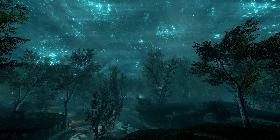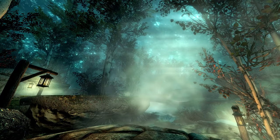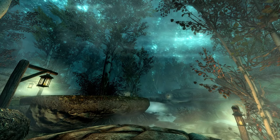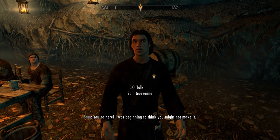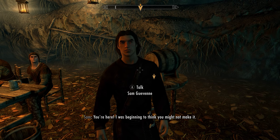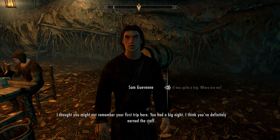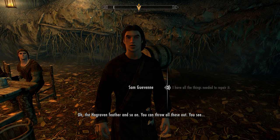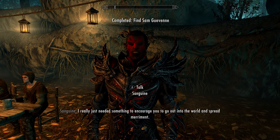Inside Misty Grove, follow the lantern-lit cobbled causeways through the glades and fens, breaking through the ephemeral mists until you spot some familiar company. Sam greets you: 'You're here. I was beginning to think you might not make it. I think you've definitely earned the staff.' He mentions he has all the items needed to repair the staff, but dismisses them — the hagraven feather and so on — saying you can throw them all out.